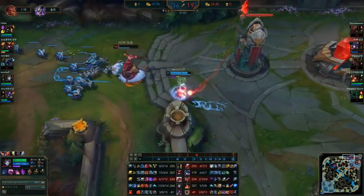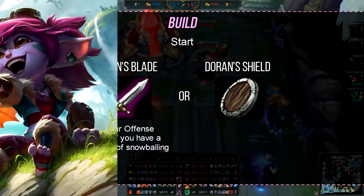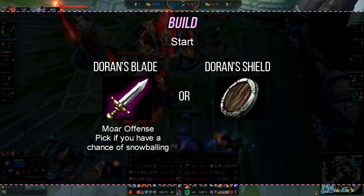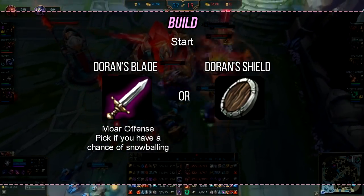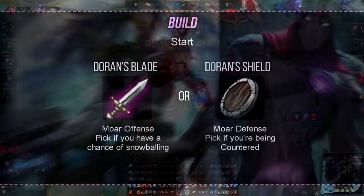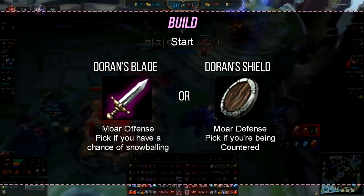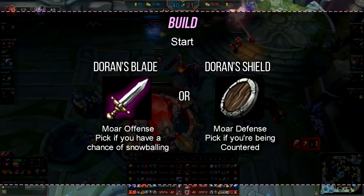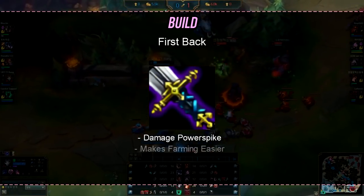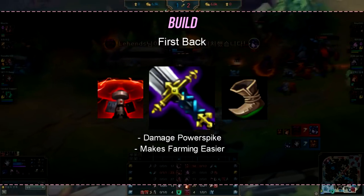Now we're going to get into the build, which is pretty much straightforward. First things first, you have two choices: Doran's Blade or Doran's Shield. Go for Doran's Blade against easy or even lanes — something like Tristana, Xayah, or Twitch — basically lanes you can dominate or have a chance of winning. Go for Doran's Shield if you're being countered by something like Varus, Caitlyn, or Draven — basically anything with a lot of poke. Don't forget about supports too; if you're against something like Zyra, definitely go Doran's Shield since her range and lane control can be quite annoying. For your first back, the ideal thing would be to get a BF Sword, since it's a very good damage increase and it builds into your first core item. With the BF Sword, also grab boots and a pink ward. Don't forget the ward.